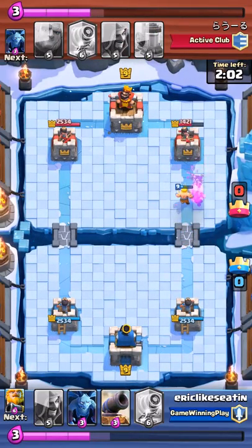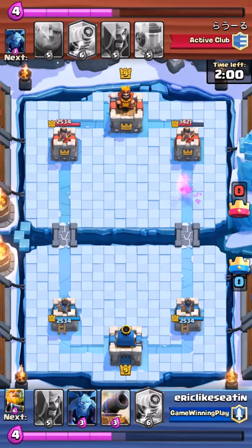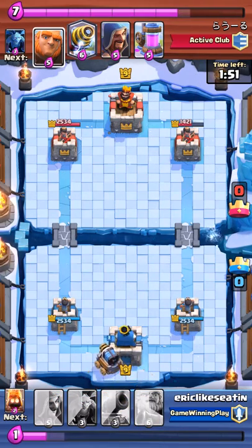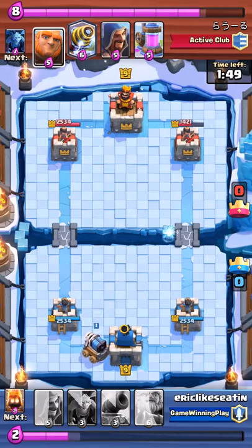Meanwhile, on his right tower, I had sent a royal giant in the opposite lane as my sparky to kind of nick away at his tower. He didn't really do much to counter that royal giant. He decided to push on the left instead with his giant and his troops.